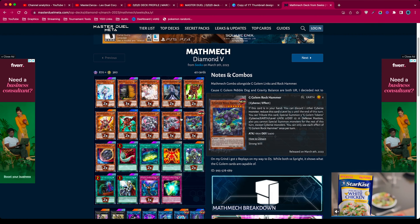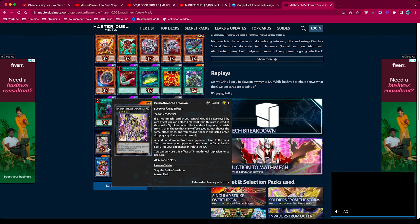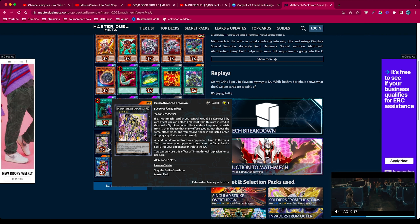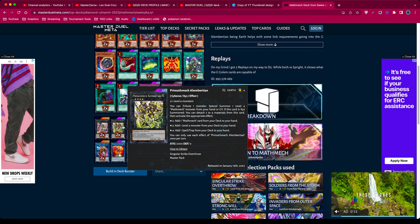They're going to XYZ summon into rank four Prime Tech Mathmech. It has an effect where you can detach up to three materials and choose that many effects. The first effect sends one random card from your opponent's hand to the graveyard - you don't really mind that. The second sends one monster your opponent controls to the graveyard - that is a problem primarily because it doesn't target. The third sends one spell or trap your opponent controls to the graveyard.